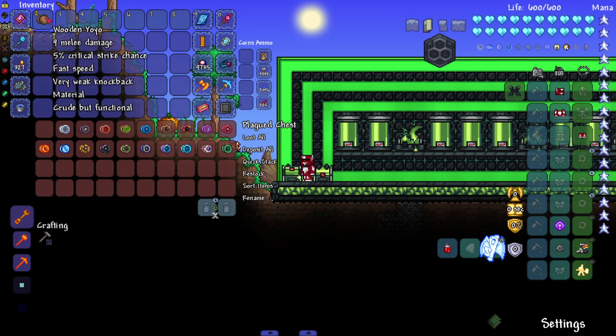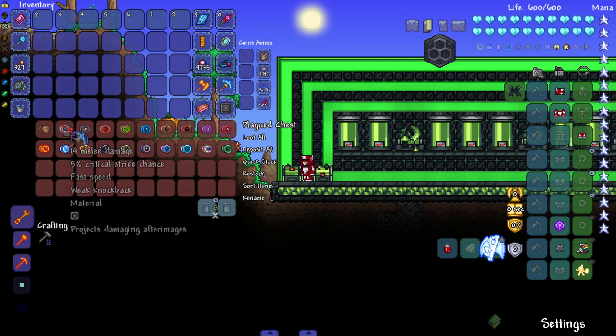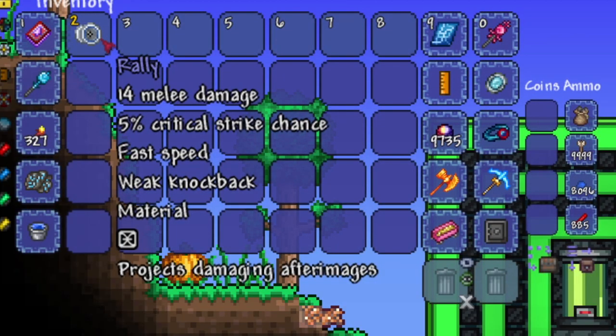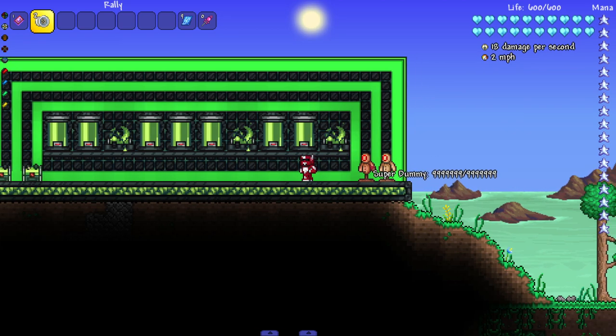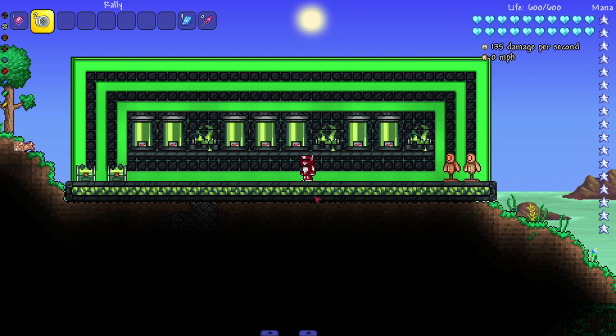Obviously the wooden yo-yo doesn't have any special effects — it's crude but functional. But then we get to our first vanilla yo-yo, the Rally, and look what it says: projects damaging after images. So if we bring it over to the super dummies, you'll see a little special effect — after images coming out, doing a bit more damage and making the yo-yo actually unique.